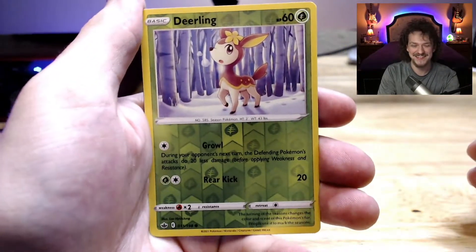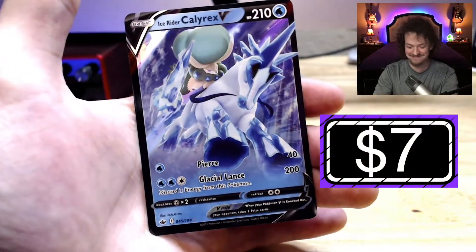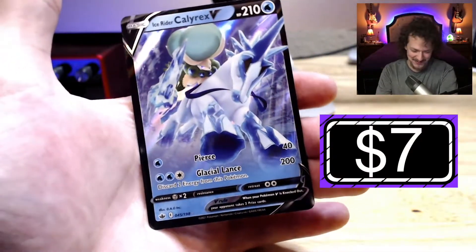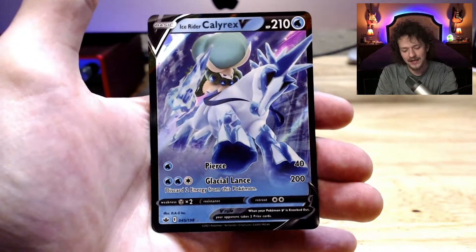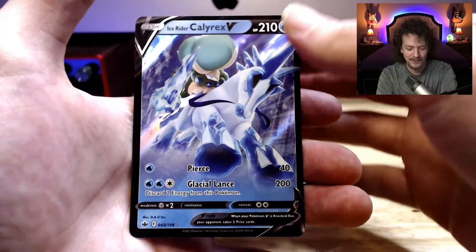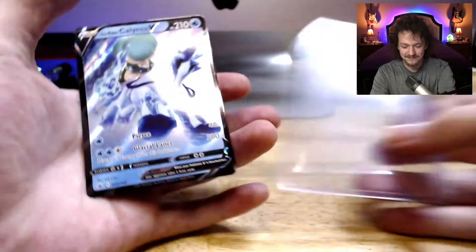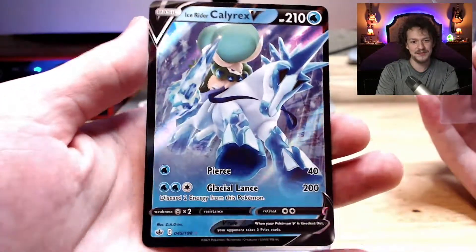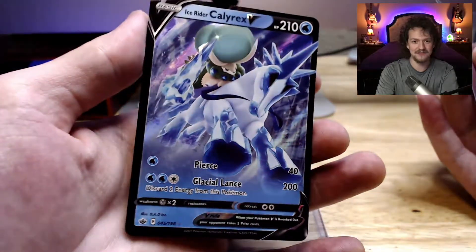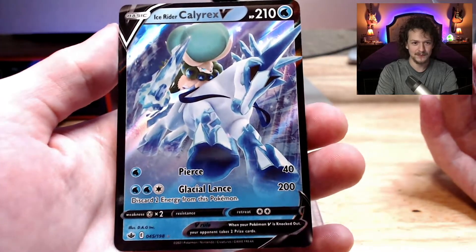Man, I see something kind of shiny poking out. Oh, that's what I'm talking about — Ice Rider Calyrex! Dude, that is so nice. I was so ready for this. These really pretty ones I like to go ahead and put them in sleeves. Look at that, oh my God, beautiful. I'm going to take a look at that for a little bit. Wow.